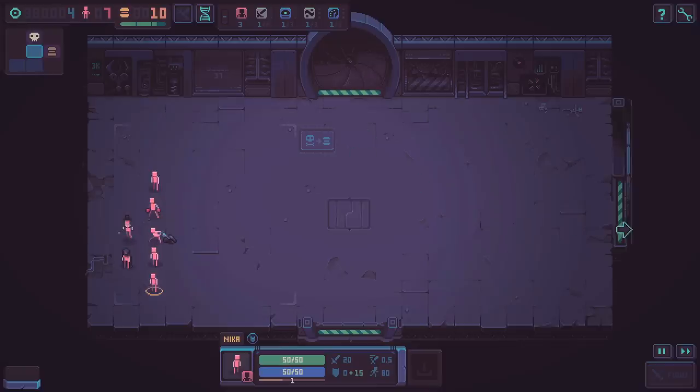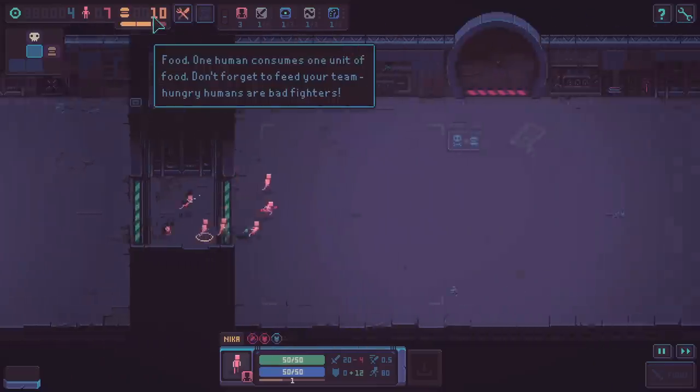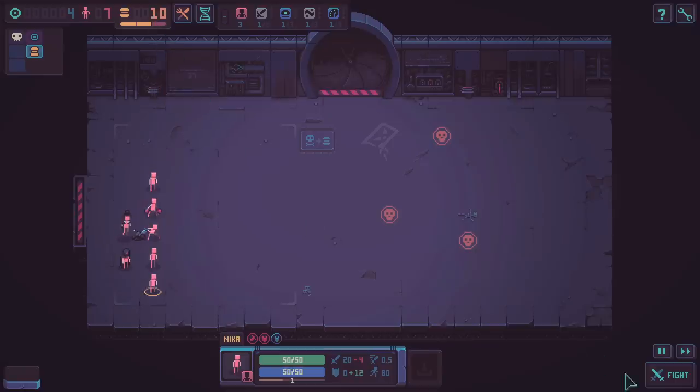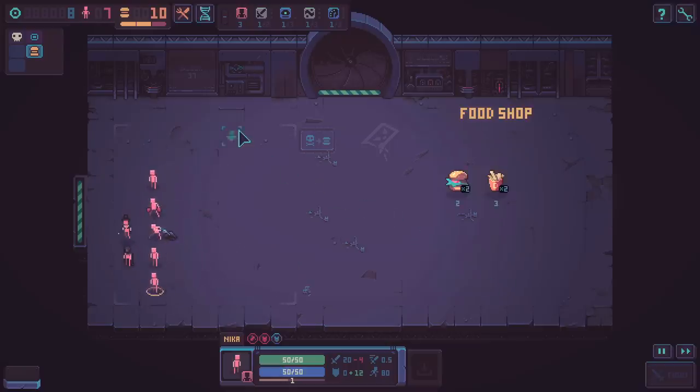There's a boss room right there and it looks like there's food inside. I want food - let's go get some food. Our arrangement seems okay and this fight doesn't look that bad, so I think we'll be okay as long as everybody survives. Alright, so we've got a food shop - two food for two tokens or three food for three tokens. I'll go ahead and take that.